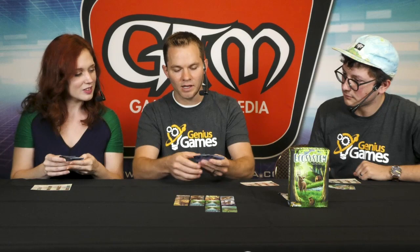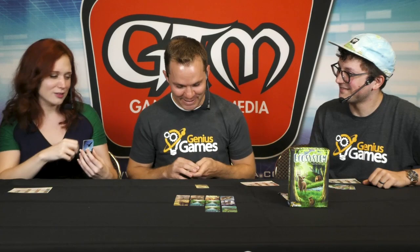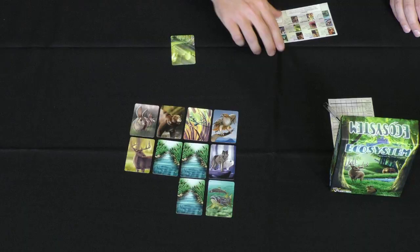Each player is dealt 10 cards. On a turn, you choose one of those cards, place it face down in front of you, reveal it at the same time as everyone else, and then pass the remaining cards to the player on your left. Why would you choose one card over another? Well, you've got this little cheat sheet that tells you how cards score.